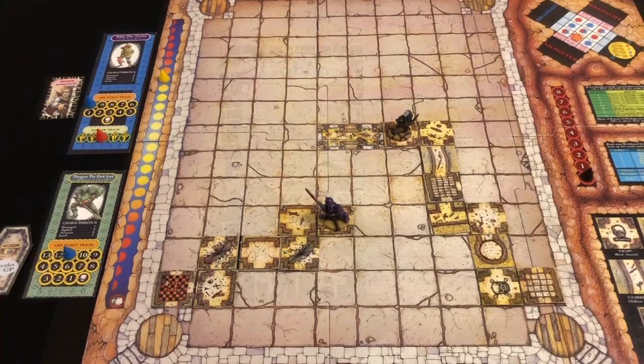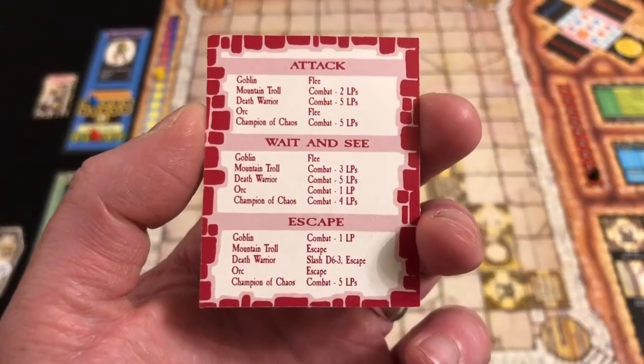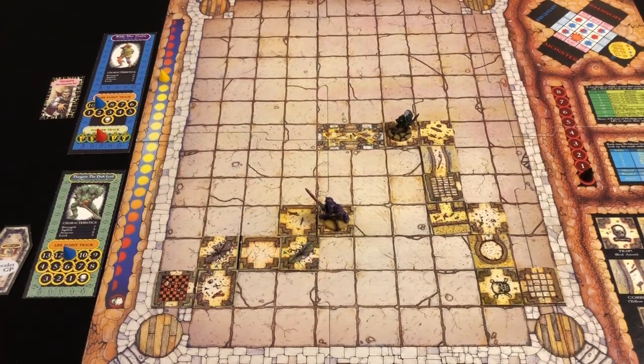We throw one dagger at the goblin — goblins don't have a lot of health. We randomly pick one card for the monster and two for ourselves, then reveal — the goblin leaps aside, dodging both slash and mighty blow. The dagger misses, so the goblin gets a free hit: one life point of damage. We draw a monster card to see how the goblin reacts — it flees. We roll to recover the dagger and get an odd number again, so that dagger is lost. Rildo is down to just one dagger.